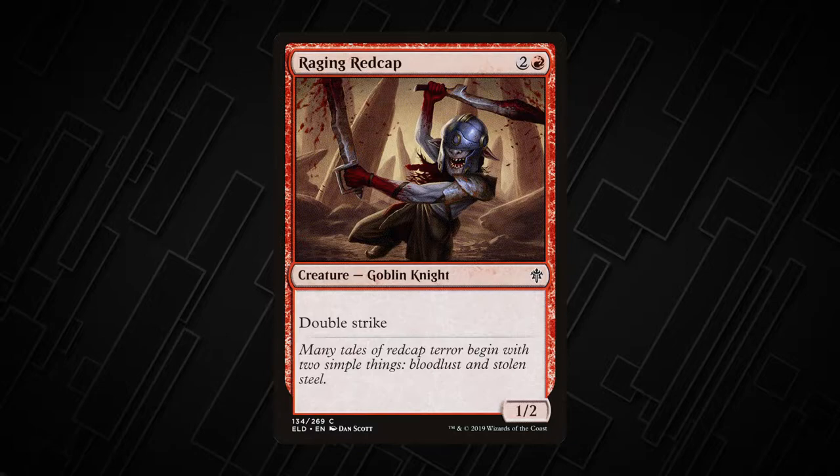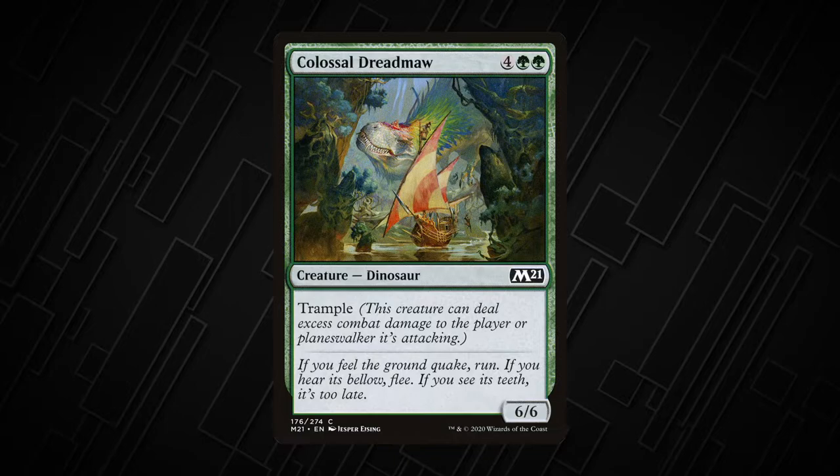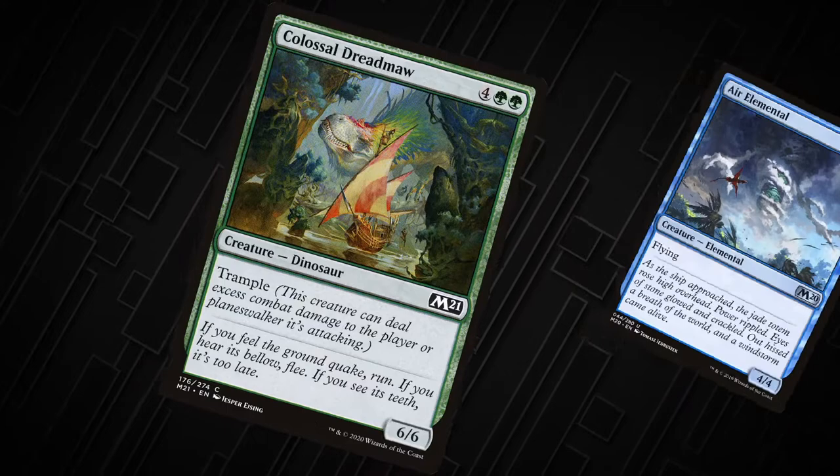A creature with trample can deal excess damage to the player or planeswalker it is attacking. If our dinosaur friend Colossal Dreadmaw is blocked by Air Elemental, we can deal four damage to kill the Air Elemental and trample over for two more damage to the opponent.